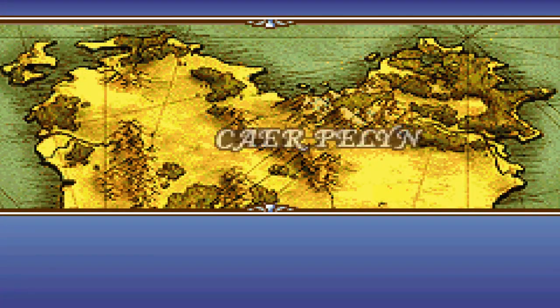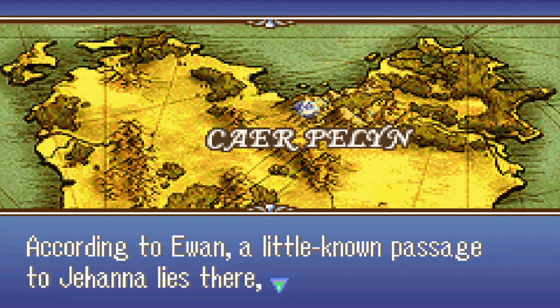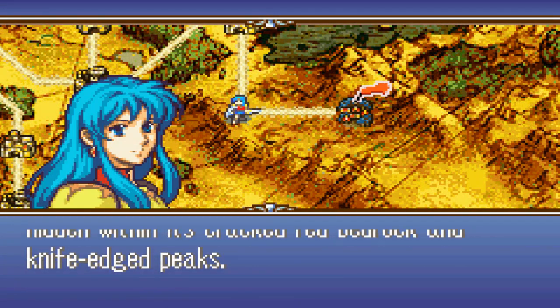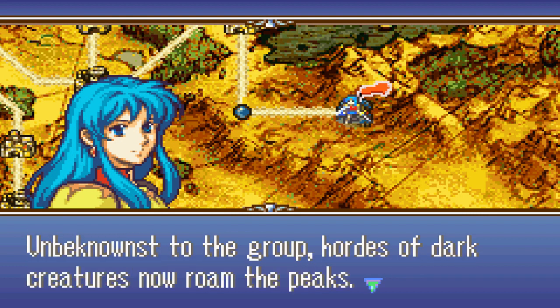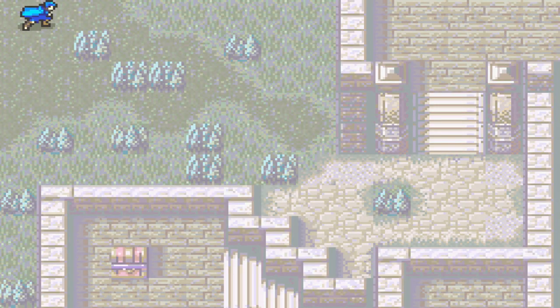Alright, Caer Pelyn is where we're gonna go next — the capital in range. According to Ewan, there's a little-known passage of Jehanna hidden where cracked red bedrock and knife-edged peaks meet. To avoid Caellach in combat, Eirika's troops hit the mountain path, climbing higher and higher towards Caer Pelyn — unbeknownst to the group, hordes of dark creatures now roam the peaks. And now we have Natasha as a Bishop — her Slayer ability is gonna come in mighty useful.